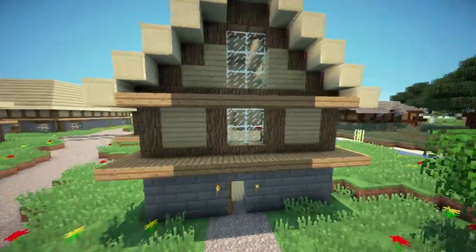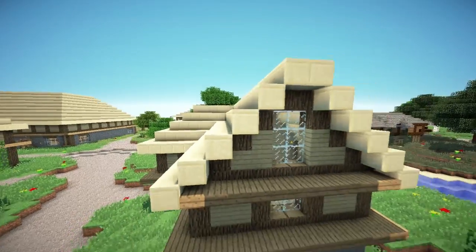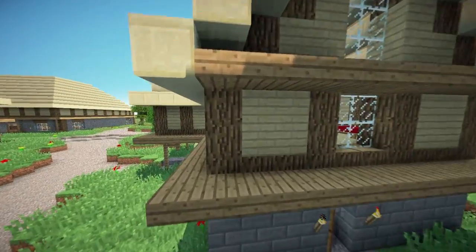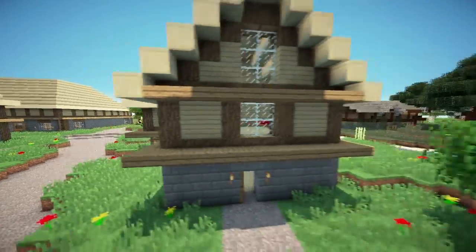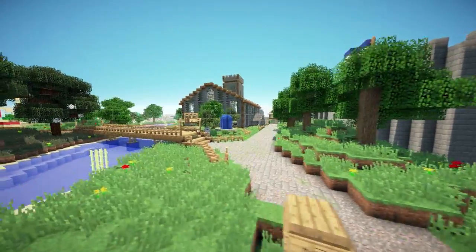Another change with these buildings: we've updated the sandstone on top, and instead of using sand, we're now using pale wood instead, so they look more like buildings. Same with those over there.